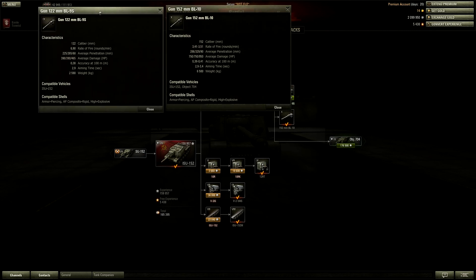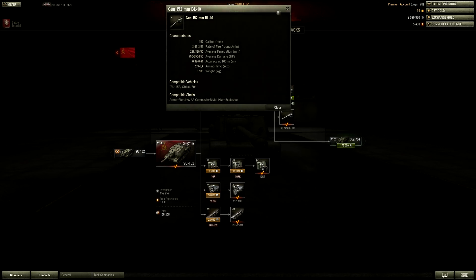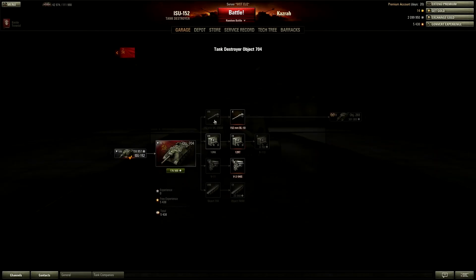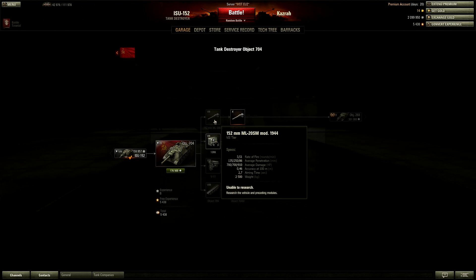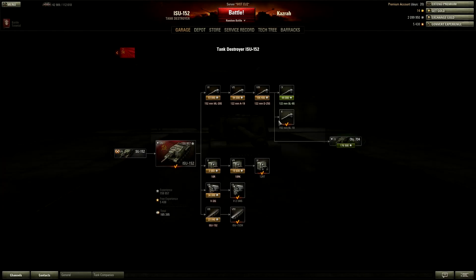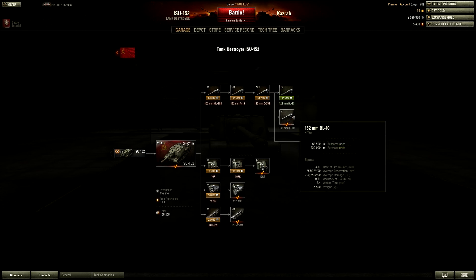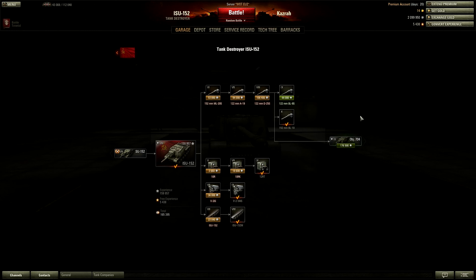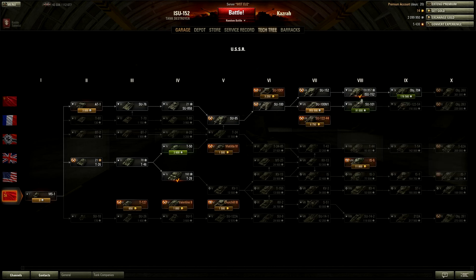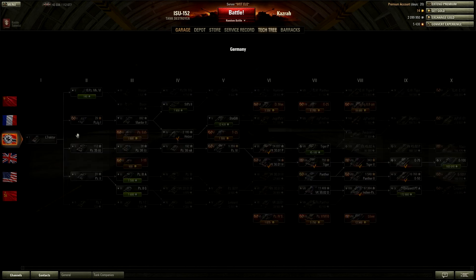So you don't have to choose immediately — you start with the stock gun. Between the BL-9S and BL-10, you'd have to be crazy not to get the BL-10. Yes, you unlock both of them on this line rather than coming from the mainline, but once you get the Object 268 it still has the derp option or the BL-10. This tank is so scary that people are genuinely frightened when they see an ISU.